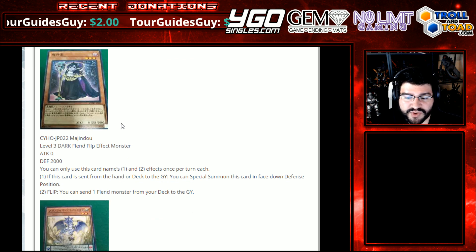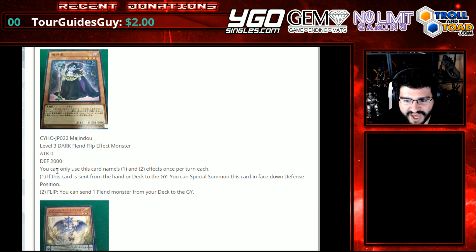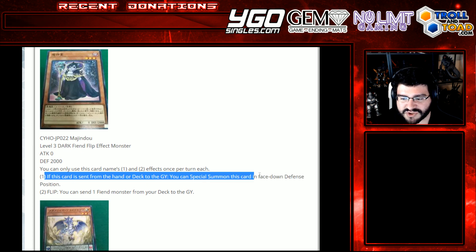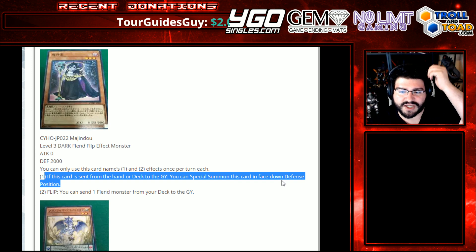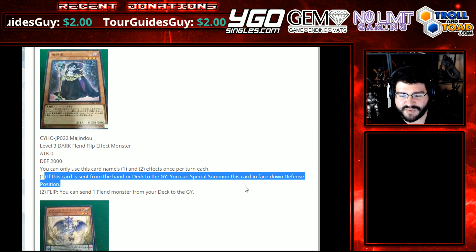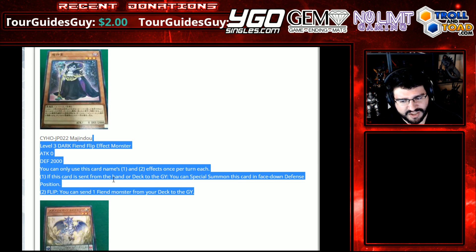Majindo! Level 3 Dark Fiend Flip Effect Monster. Attack 0, defense 2000. You can only use this card's first and second effects once per turn. When this card is sent from the hand or deck to the graveyard, you can special summon this card in face-down defense position. Flip Effect: you can send one Fiend Monster from the deck to the graveyard. It is conveniently a level 3. I suppose it could be fitting in as a slow game if it ever got hit, but I don't see it currently being used.